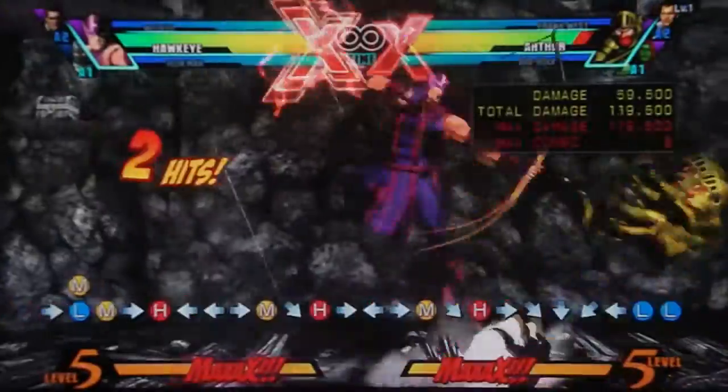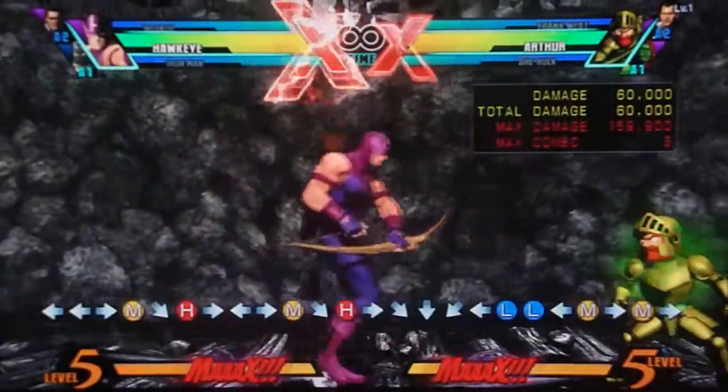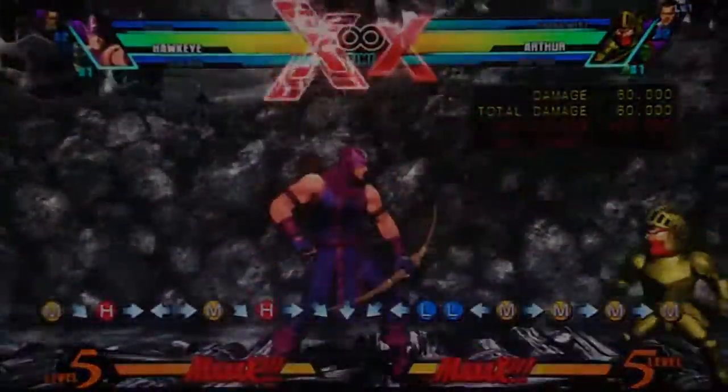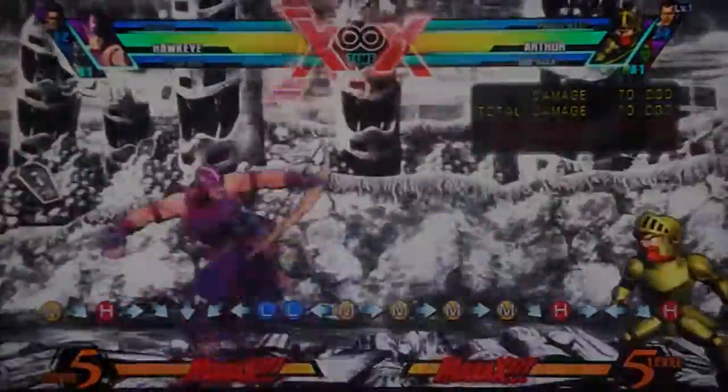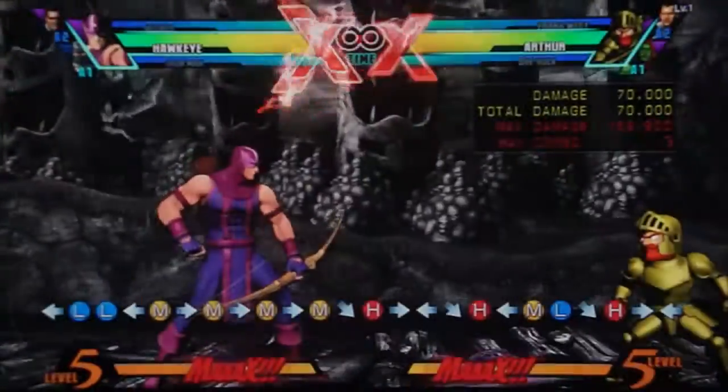If they block it, you can cancel and do his poison tip to make it safe. That's probably his best mid-range poke aside from his slide. The slide is just fantastic - has a great hitbox and is pretty damn quick overall.